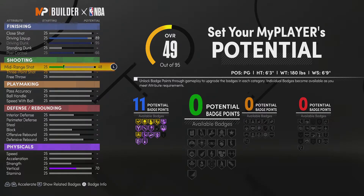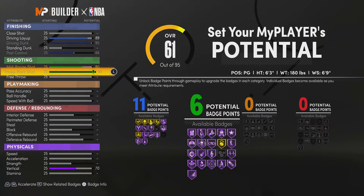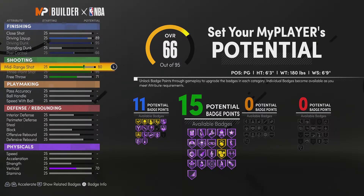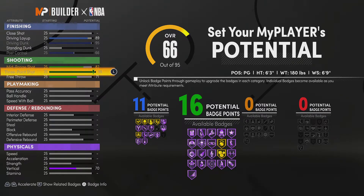For mid-range, I'm gonna put that thing at 80. Then I'm gonna max out my 3-pointer. And then free throw, I'm gonna put 71, and that will give me — I'm gonna do this so I can get my 16 badges.